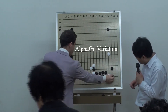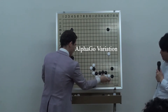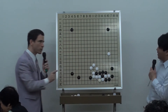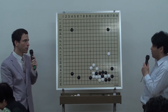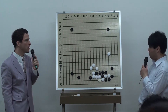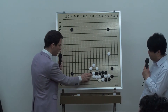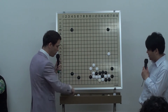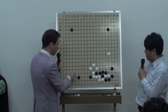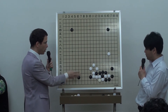AlphaGo says that black should play without the atari. Then when white plays the atari here, black takes this and plays a peep here and here. And when there's a black stone in this corner, this was a variation shown on WGTV. Obviously it's better to have the stone on the third line than here. This would be a good move. I've never seen this.